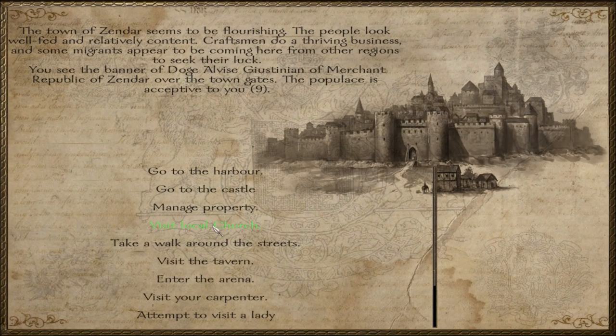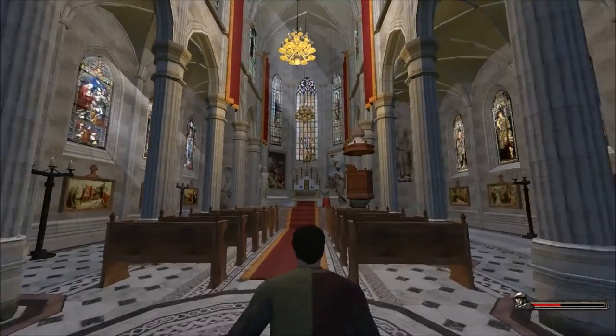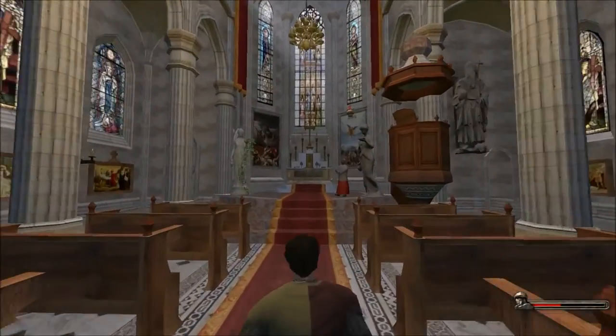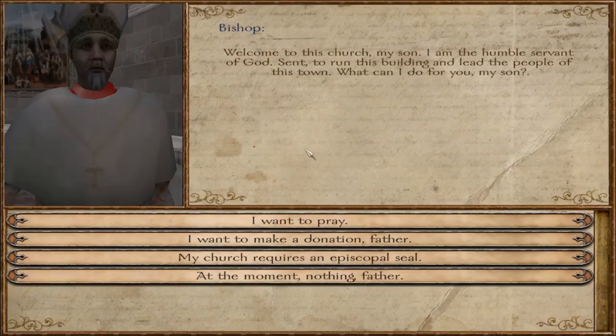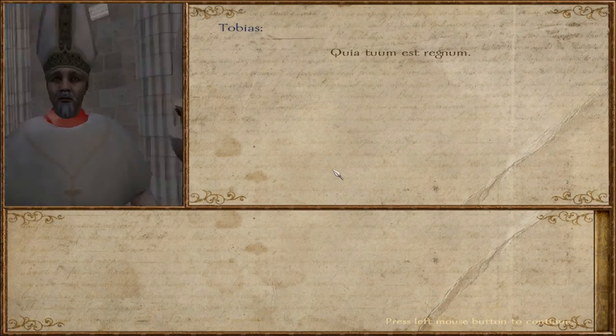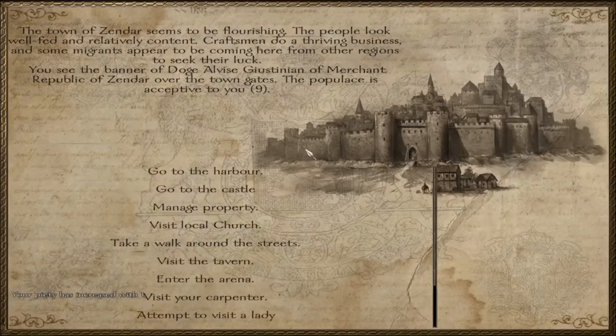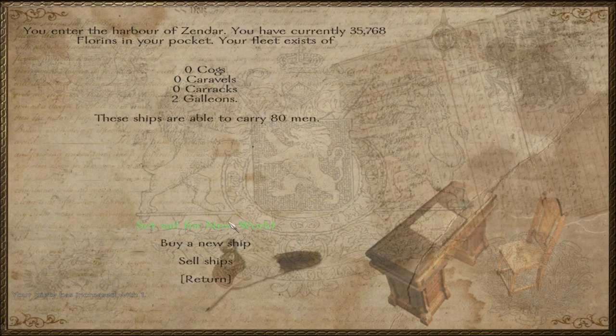One last thing we need to do is visit the local church and have a little chat with the priest. We're going to pray real quick just so that we have a safe passage onto the new world. I do not want to make a donation just yet, but we'll do all the Latin stuff. Amen — there you go. We have more piety. And now I think it's time that we leave — I've been talking about this for so long, let's finally set sail for the new world.